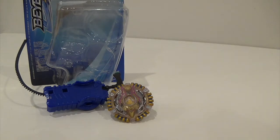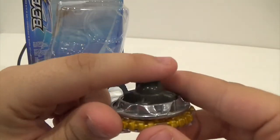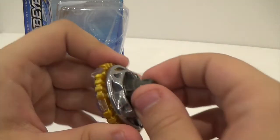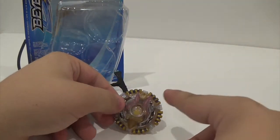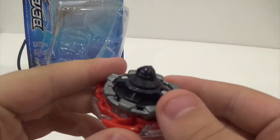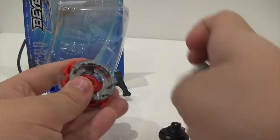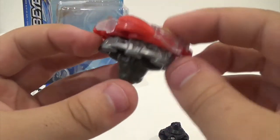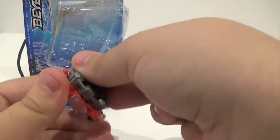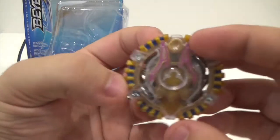We have everything out of the packaging and I've had a little play around with this. I've got to say, it's a cool bay — I really do like it. I think Hasbro did a good job. I'm really happy that they decided to release Orbit on this bay. The bay that was actually supposed to have Orbit was Wild Wyvern, but they just put Massive on it instead. It should have been Wild Wyvern Vertical Orbit — that's what it was supposed to be. So I'm really happy they finally released Orbit on Atlas Anubian.